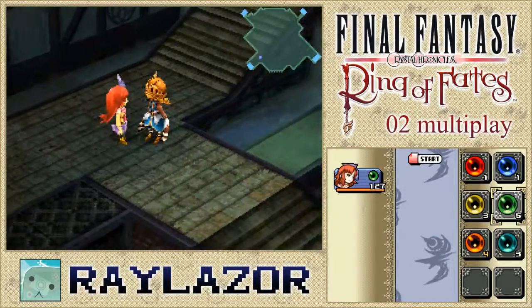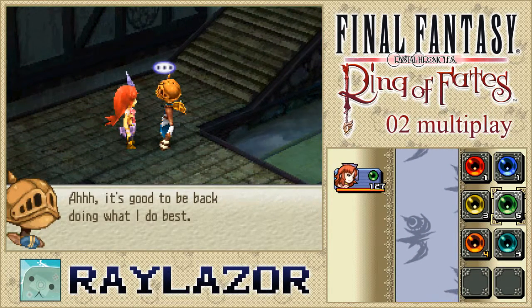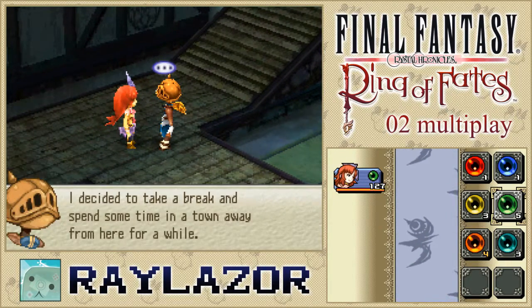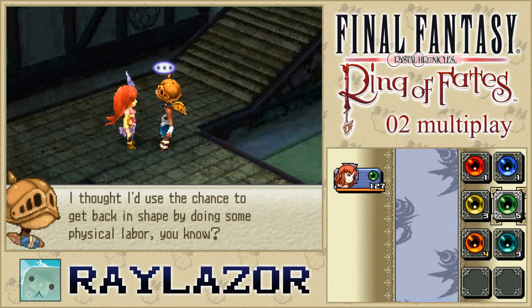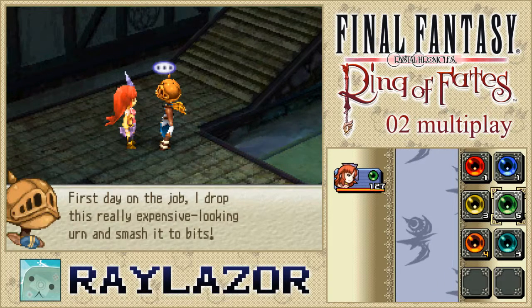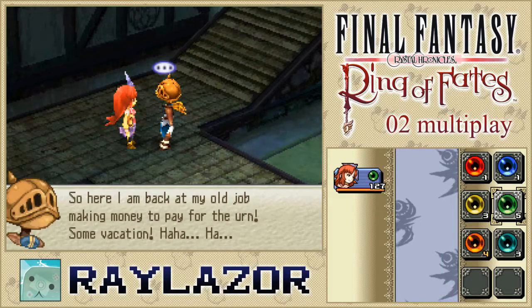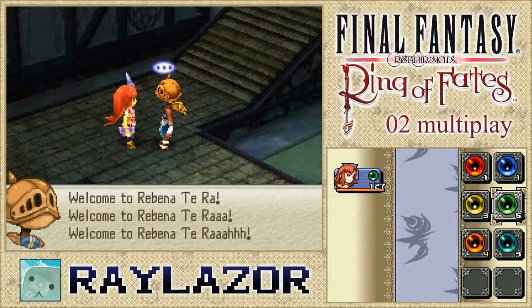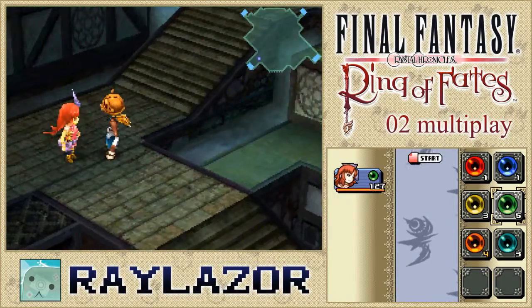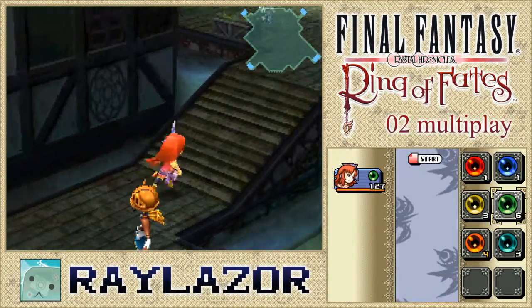We'll be able to talk to some new strangers like this one right here. Hello, welcome to Rabinatayra. 'It's good to be back doing what I do best. I decided to take a break and spend some time in a town away from here for a while. I thought I'd use the chance to get back in shape by doing some physical labor. First day on the job, I drop a really expensive looking urn and smash it to bits. So here I am, back at my old job, making money to pay for that urn. Some vacation.' Poor guy - if you wanted to get some physical labor in, why don't you just climb a mountain or something?